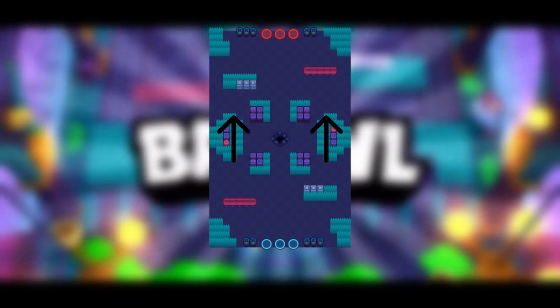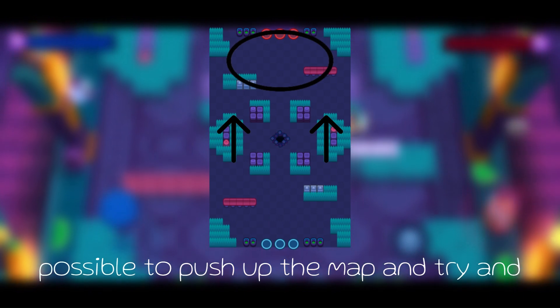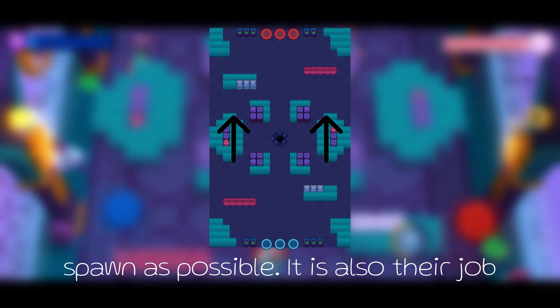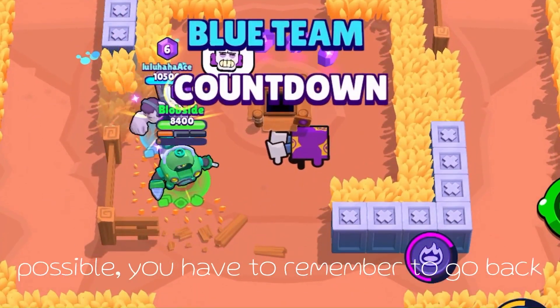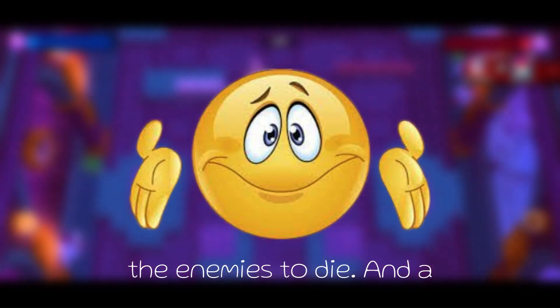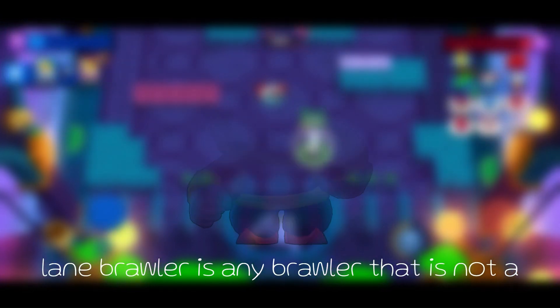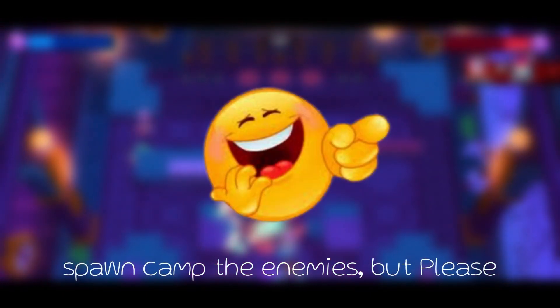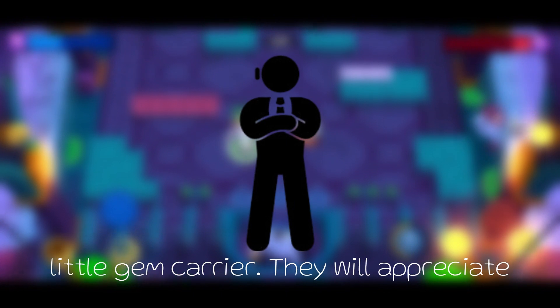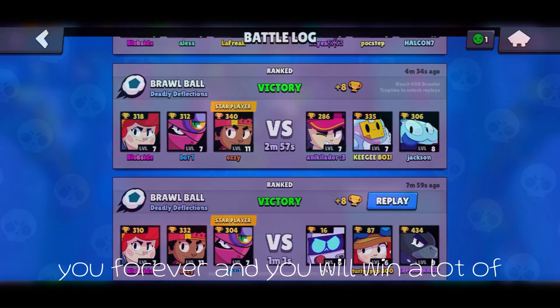Lane Brawlers play on the left and right, and their job is to be as aggressive as possible — to push up the map and hold the enemies as far back in their spawn as possible. It is also their job to make sure nobody flanks the Gem Carrier. A Lane Brawler is any Brawler that is not a Gem Carrier, including tanks, medium-range brawlers with no longevity, or fragile long-range brawlers with a better Gem Carrier option. Lane players, remember to be the body guard for your little Gem Carrier — they will appreciate you forever, and you will win a lot of matches by doing that.